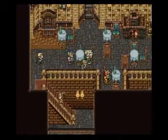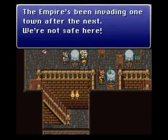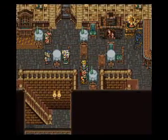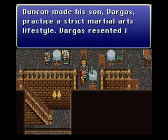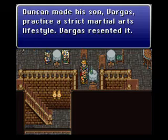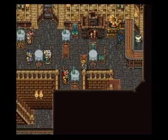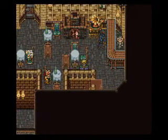We got a creepy guy at the counter. The Empire's been invading one time after the next — we're not safe here. Duncan made his son Vargas practice a strict martial arts lifestyle, and Vargas resented it. So Duncan's a martial artist, and Vargas is apparently his son and also knows stuff.